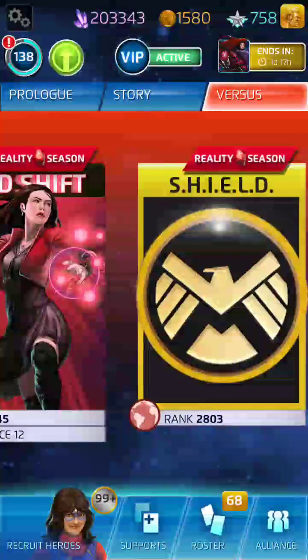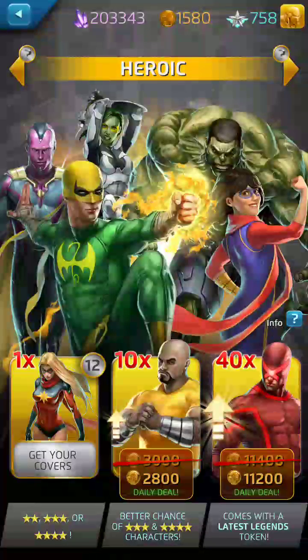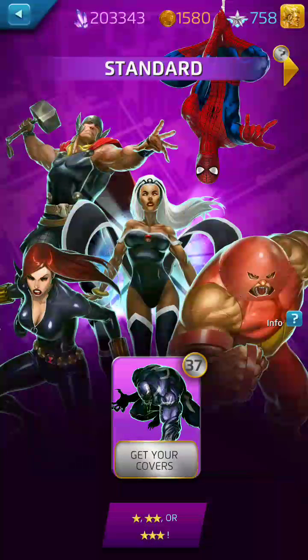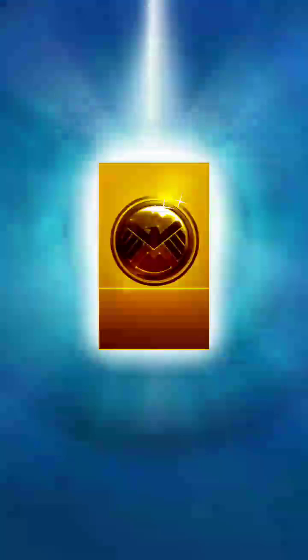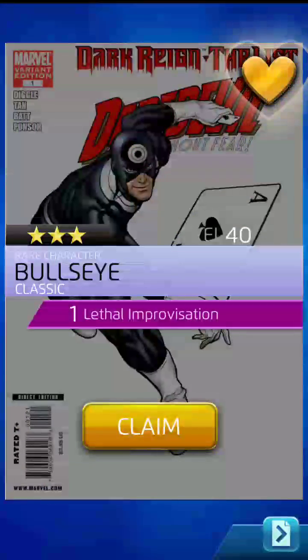Let's do our tokens first, then get into the Shield Season Simulator. We've got a lot of heroics, and thanks to current midweek lightning rounds we've got 37 standards as well. Let's run off 25 of these and leave 12 for next time. There's our three-star already — Captain Marvel in already — and we get the three-star Bullseye as our reward. We need some two-stars; definitely got behind on the two-star farming but finally getting some maxed out again.